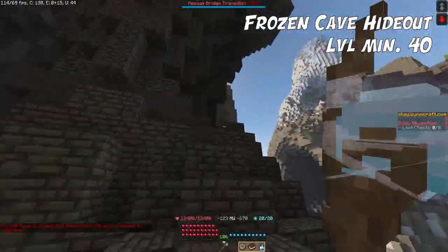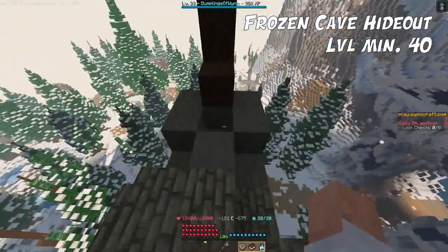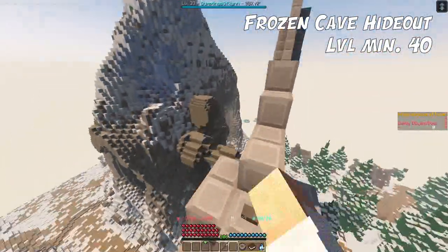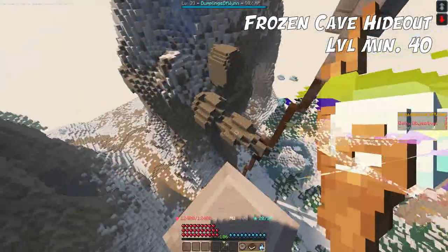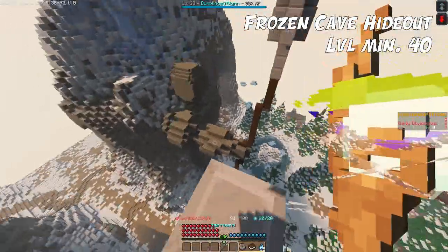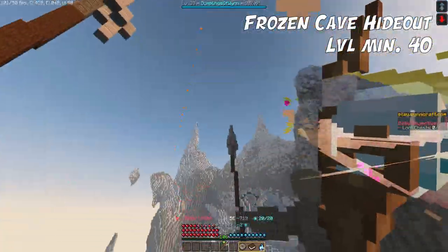We jump over to the statue and continue the parkour upward. The parkour continues up the mountain and back up on the statue. We head over to this spear here and click the wooden button, then climb the spear. This should work for all classes — use your movement spell. Warriors can use the totem movement spell, assassins use the charge, archers use theirs, or you can teleport. Aim slightly to the side so you don't overshoot.